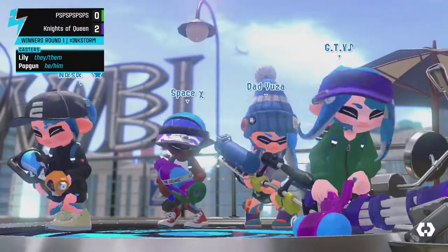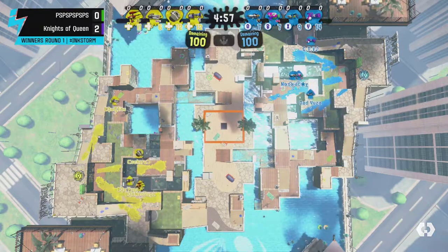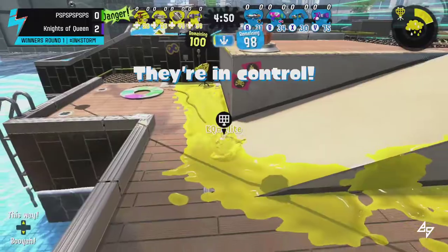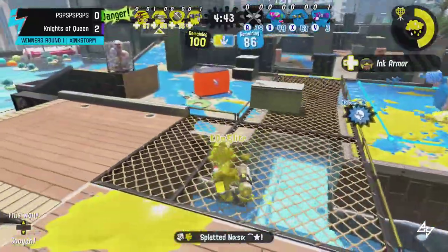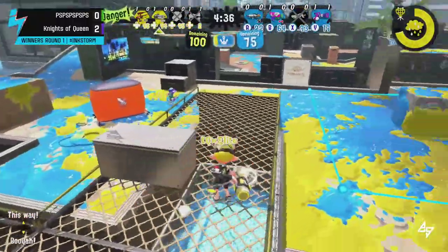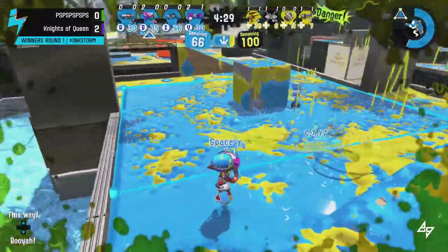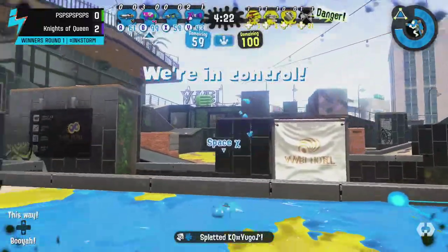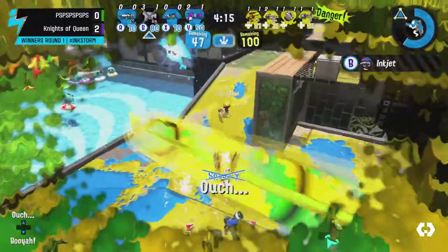We're getting started. There's a Sloshing Machine — is that a Neo or a Vanilla? That is a Vanilla, so a Stingray coming out from PS on the Sloshing Machine, as well as the Ballpoint. On the side of PS — the blue team — we see a Scoped E-Liter trying to take advantage of the range that works really well on this map. The Vanilla Sloshing Machine is really just not something anyone ever plays on anything, so they've definitely surprised us today.